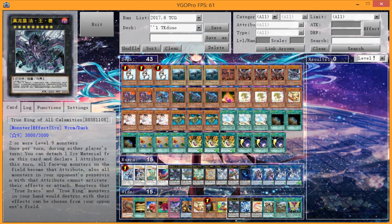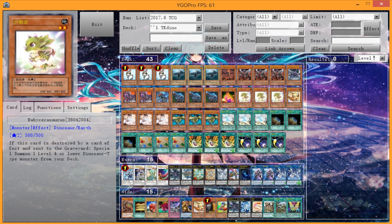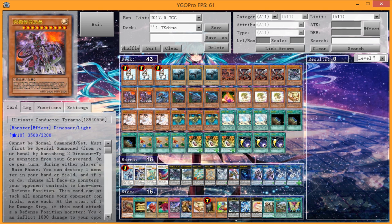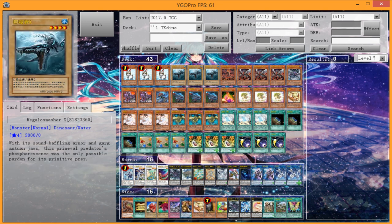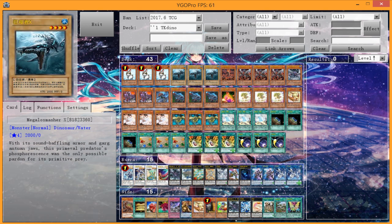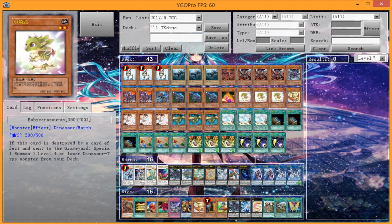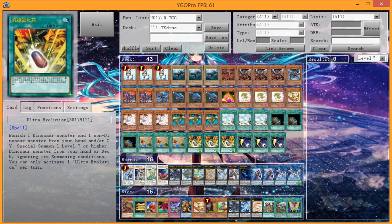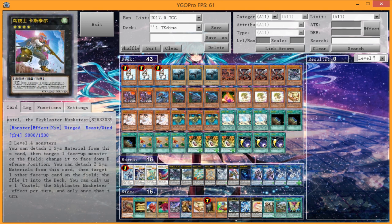The Water True King is in here. You might also consider the Wind Witch engine with the Wind True King monster. Miscellanesaurus is sadly at one — definitely one of the biggest hits to dinosaurs, as it was a very important tutor. I'm playing a Level 3 Jurrac tuner, which gives the option for Ancient Fairy Dragon. The Level 1 Jurrac tuner is also fine since it opens up the option for Coral Dragon, your Level 5 Synchro, but the Level 3 also gives you the option for Trishula or Ancient Fairy Dragon into Crystal Wing.